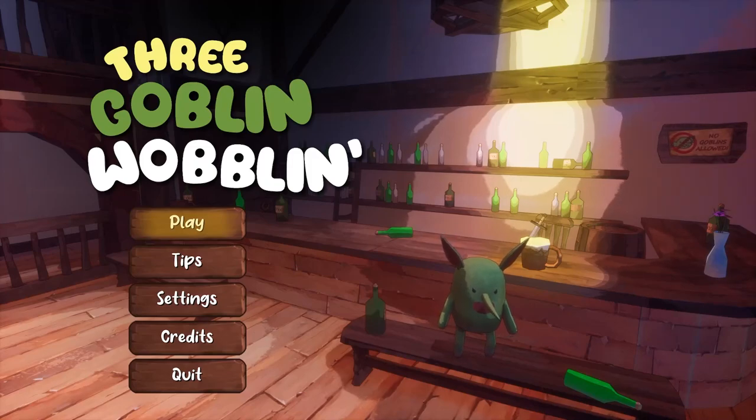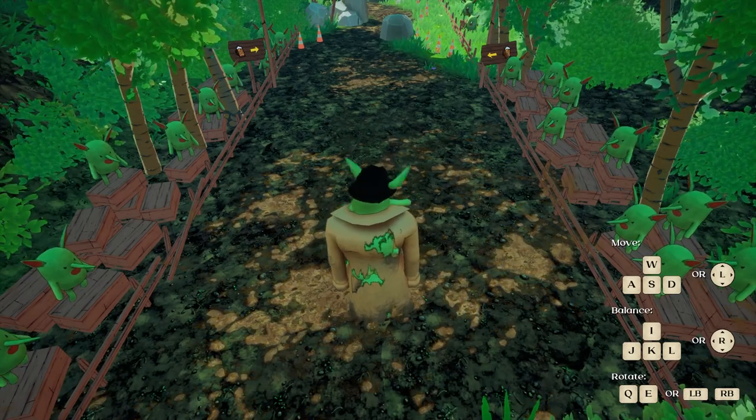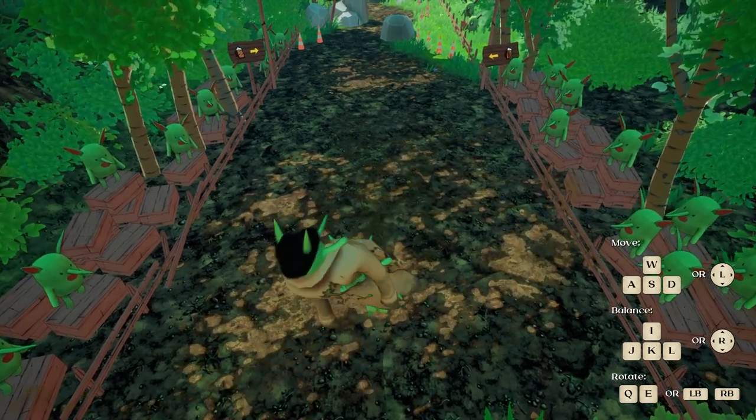Hello everyone and welcome! Today we'll be looking at Three Goblins Wobblins - this is kind of a pop-esque game where you play as three goblins in a trench coat. Let's get into it and play a little bit of the tutorial so you guys can familiarize yourselves with the controls. We've got movement WASD and we've got balance JK.